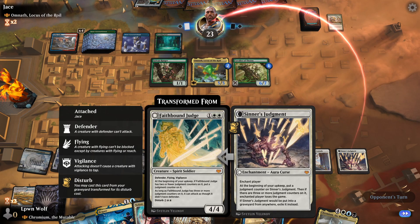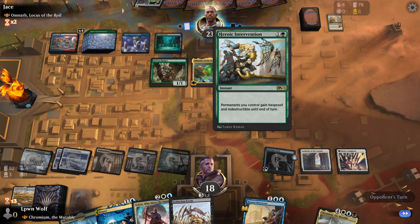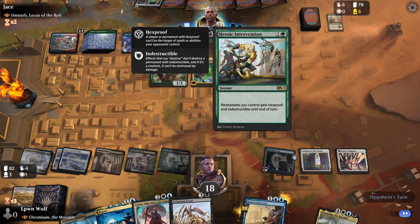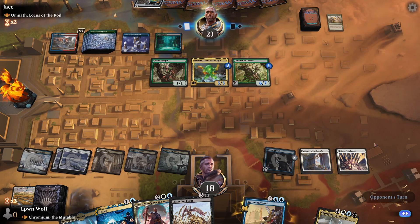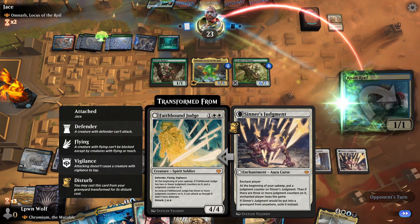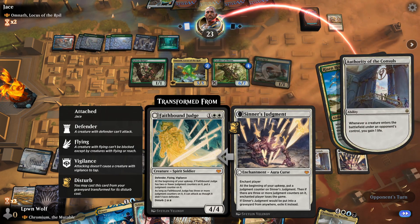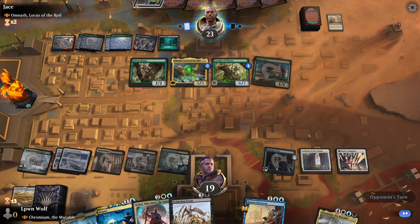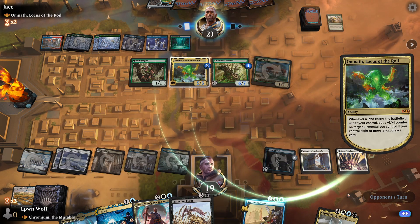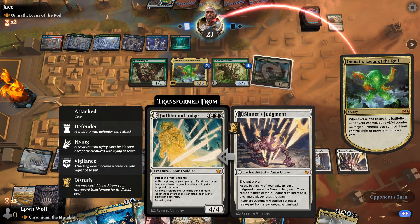Not sure if that worked or not. They went for Heroic Intervention there. But if you hover over Sinner's Judgement — I'm interested in the ruling of this card. Enchant Player — does that target or not? Not sure. It does show that it's linked to the player, but it doesn't say 'Enchant Target Player', does it?